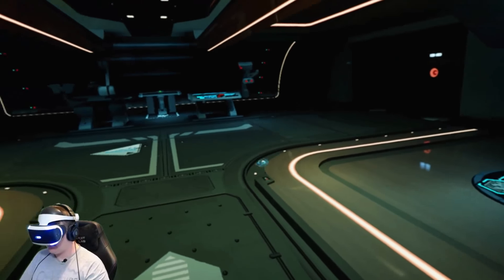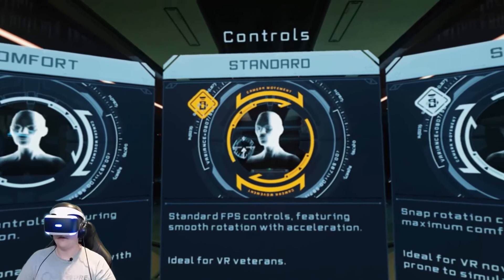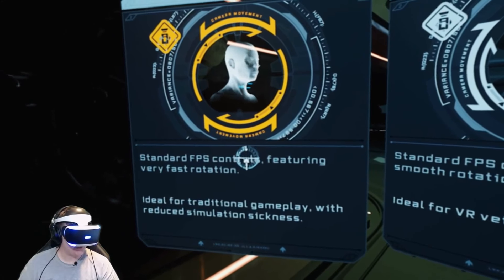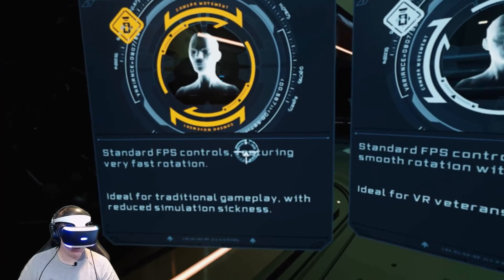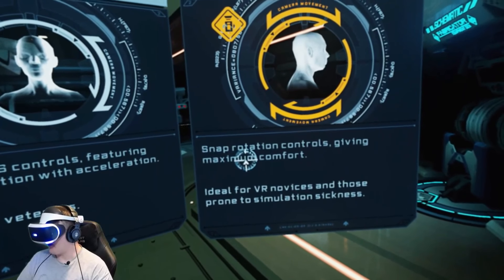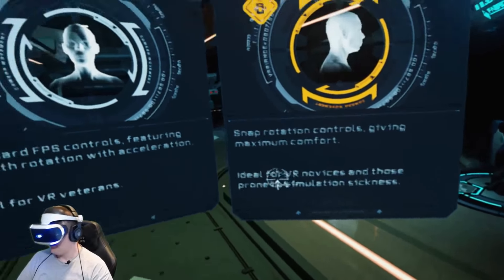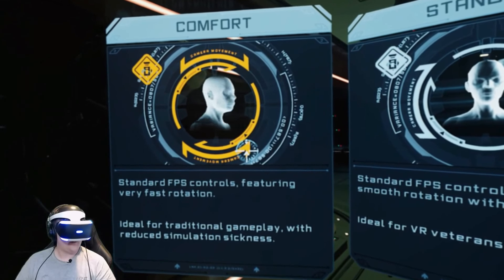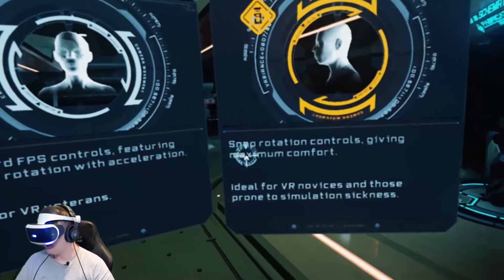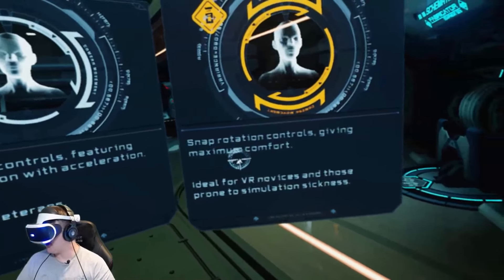Now open the blast shifters — I need to show you something. Comfort: standard FPS controls featuring very fast rotation, ideal for traditional gameplay with reduced simulation sickness. Standard: standard FPS controls featuring smooth rotation with acceleration, ideal for VR veterans. Snap: snap rotation controls giving maximum comfort, ideal for VR novices and those prone to simulation sickness. Let's start with comfort. It seems we're going to be using the DualShock — I do have my Move controllers just in case, but I think we're using just the headset and trusty DualShock today.